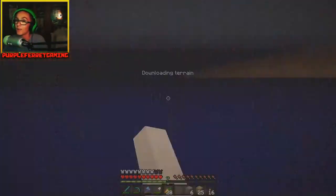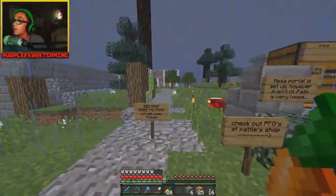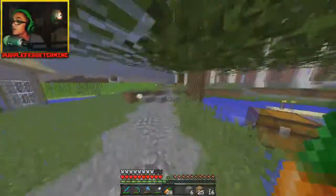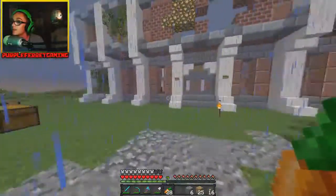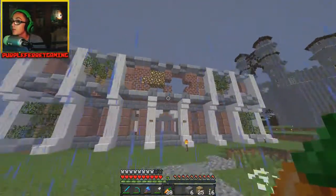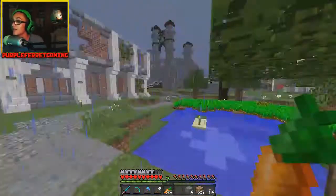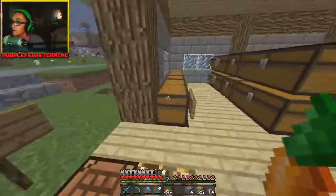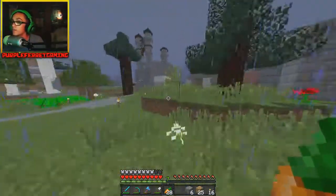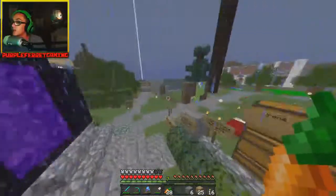Let's see what's going on at spawn — I honestly haven't been here in almost a week. I haven't been on the server or my computer in a week. There's a shop over here — this actually looks pretty cool. I give this guy props, this looks really awesome. I think we found one of the good builders on the server. I think this is I'm A Ninja — that's his shop — and we've got a wool shop over here.